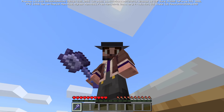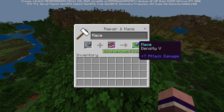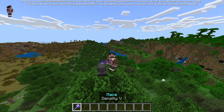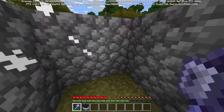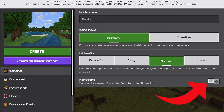Number 2 is the mace weapon. We haven't got a new weapon in so long, and this thing is next level. It is challenging to acquire, it is completely overpowered, and it's challenging to use. It has so much potential especially in multiplayer worlds — if you're the one guy running around with a mace, it's just going to be epic.